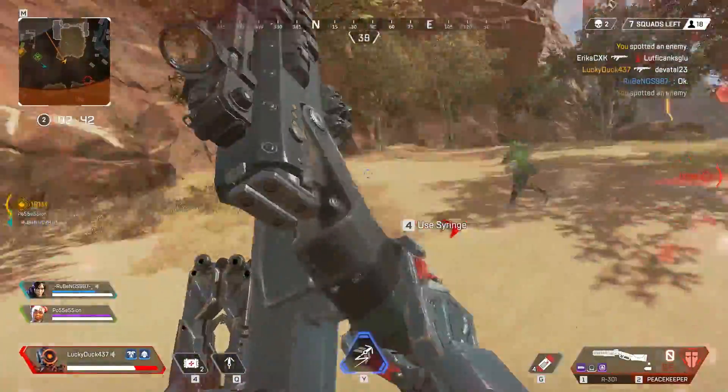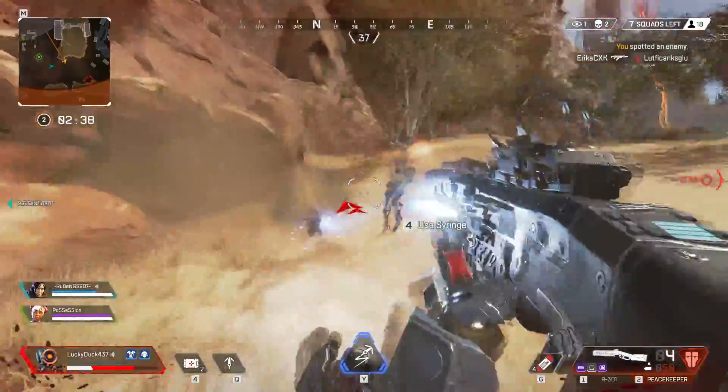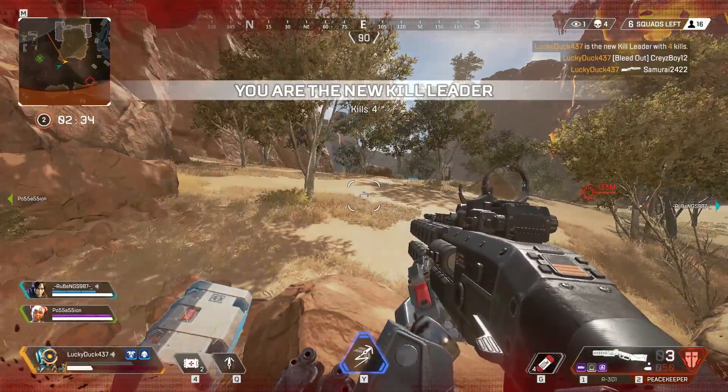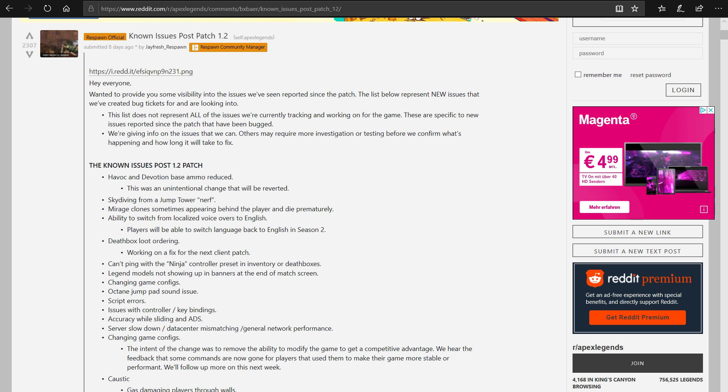There is also still no setting inside the options menu to simply enable an overlay which shows me network information like ping and packet loss while I am playing on a server. However, the developers did introduce 4 network performance icons which tell the player when his connection to the server is suffering from issues. As soon as these icons were added to the game, players asked what they mean. The only explanation I could find was an image linked to in a Reddit topic without any further explanation.